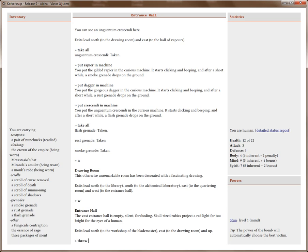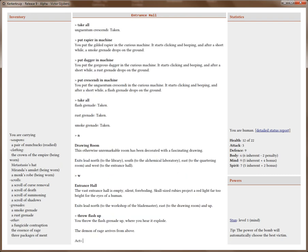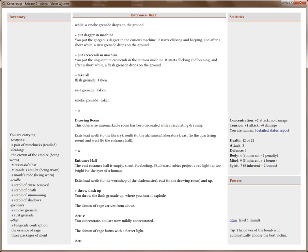Throwing grenades into other rooms is new in Kerkerkruip 9 — you won't be able to do this in Kerkerkruip 8. I'm going to throw a flash grenade up. You hear it explode and the Demon of Rage got pretty angry. He arrives from above. I really hope that he's blinded — if not, I don't know what to do.